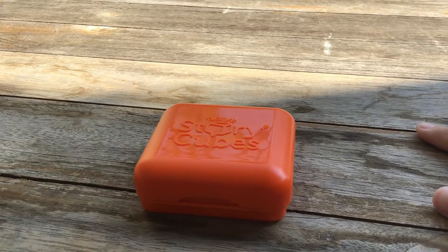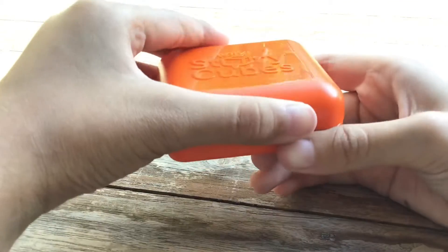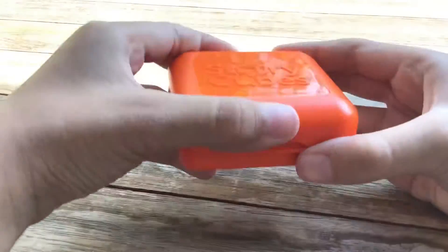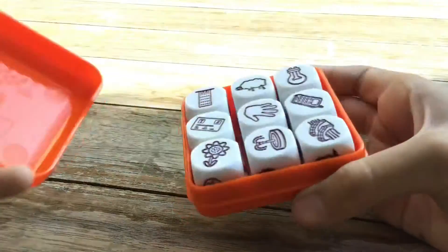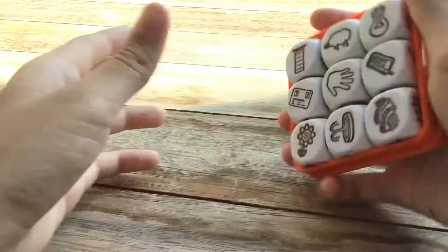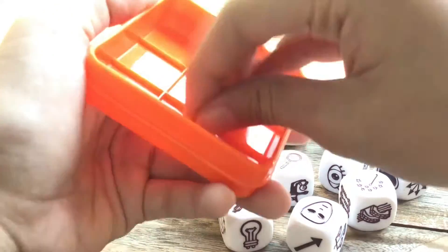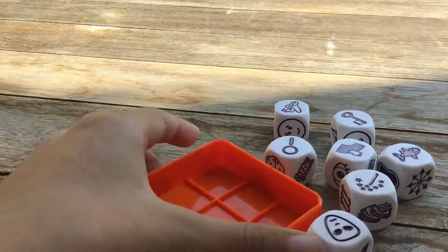Now we got it. Next, when we open — I don't know why I have to close and open, but I just told you how to open and close and put the dice. Let's open. We can pick like this too, or we can pick it out like this.